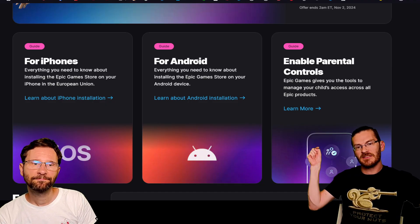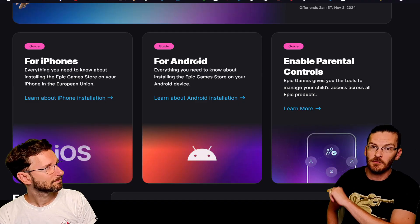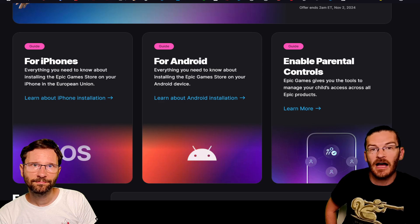There are timestamps so you can jump to either the iPhone or Android section. Hope that was helpful — let us know down in the comments if you're going to be playing Fortnite, Rocket League, or Fall Guys on mobile. Stay tuned for more free games from the Epic Game Store and other platforms as well.